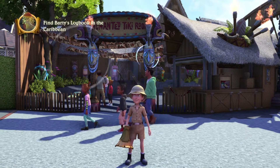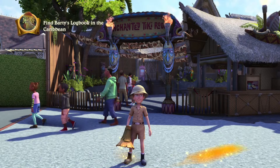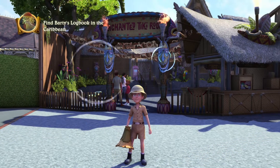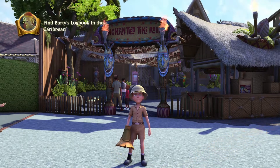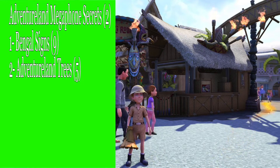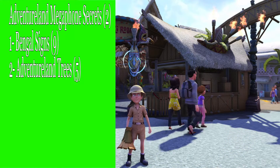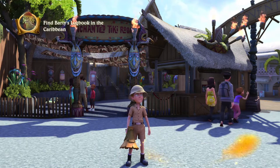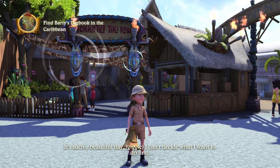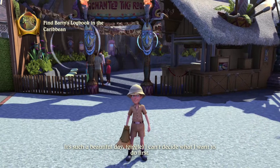We're gonna get all the megaphone secrets in the area. There are a total of two that we need. The first one is the bangle signs - we need nine of those - and the second one's gonna be the Adventureland trees, we're gonna need a total of five of those. We should be at nine out of the 15 secrets with the wand, blaster, and rod secrets that we've already gotten.